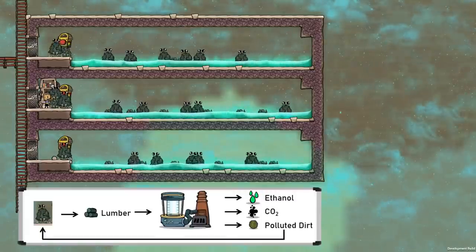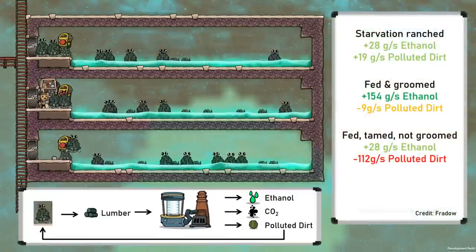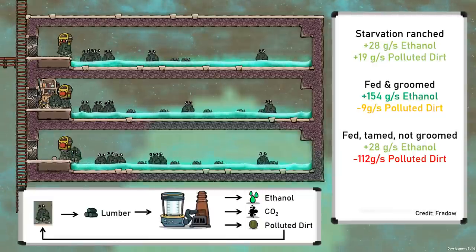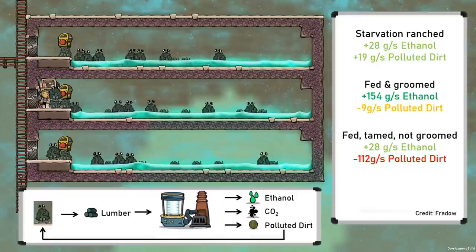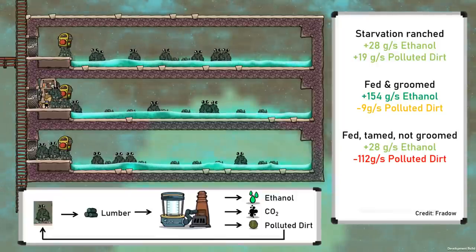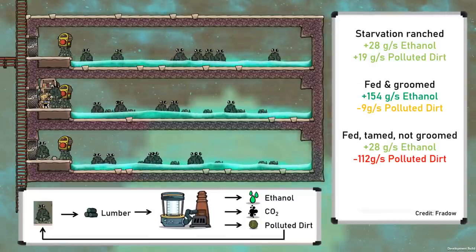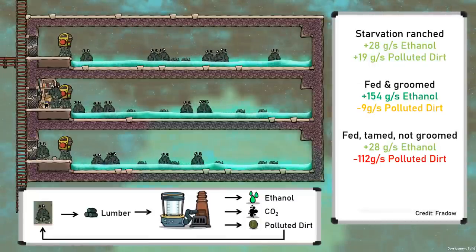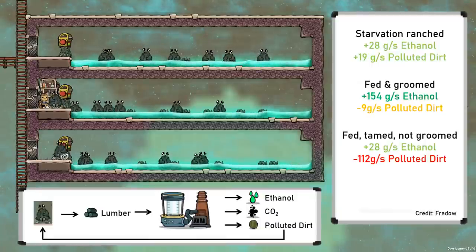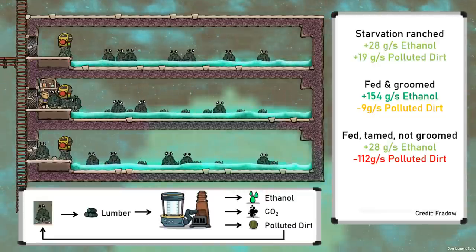Here are three possible setups with Oakshells: the top being tamed and not fed, the middle being fed and groomed, and the bottom being fed and tamed but not groomed. They will need to be tamed and groomed to increase the population, but for sustainable ethanol production, ranching currently needs to be a mix of fed and groomed, and starvation ranched. The numbers shown are the average polluted dirt output calculated across an Oakshell's life cycle. Some credit goes to Fradal, who has a very informative forum post linked in the description.